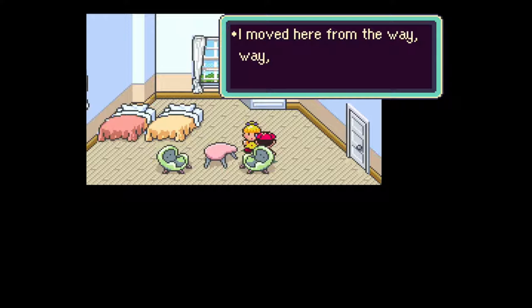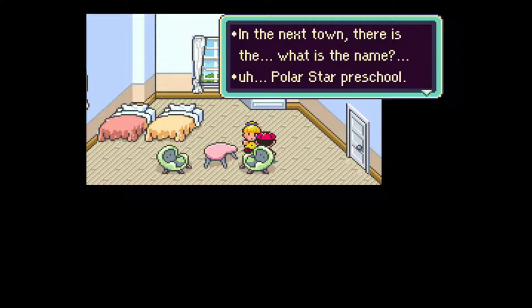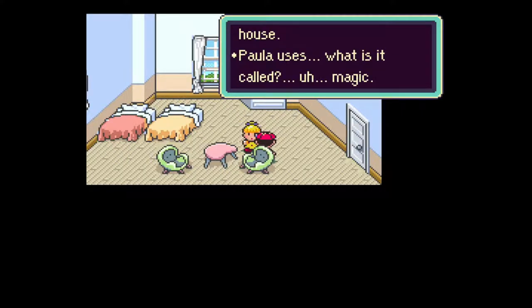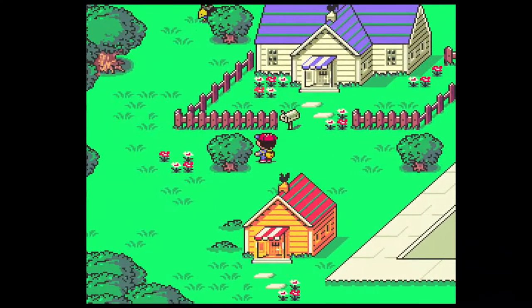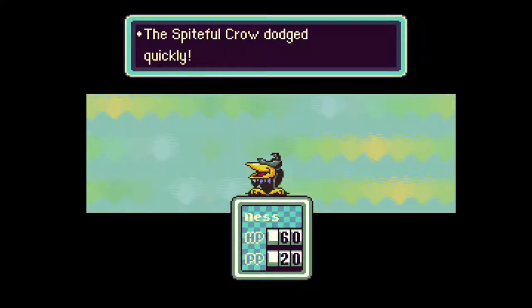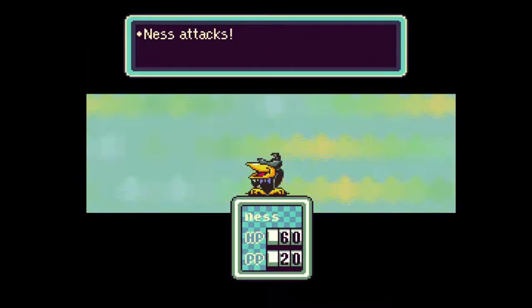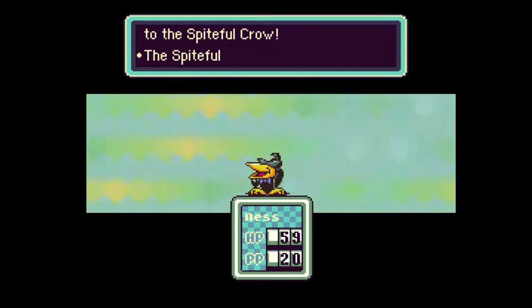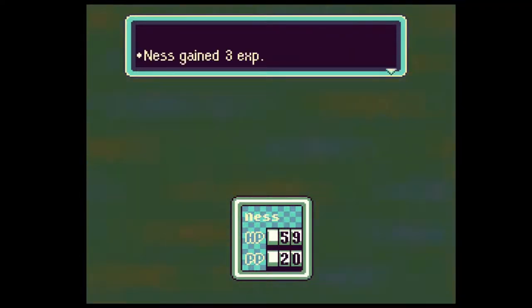I can finally explore more of Onett. God, I hate these spiteful crows. 'I moved here from far far away.' What is this name - Polar Star Preschool. The preschool is at Paula's house. Paula uses... what is it called? Magic? 'Do you mean psychokinesis?' God I hate these crows. There's no way I'm gonna lose to this asshole again.